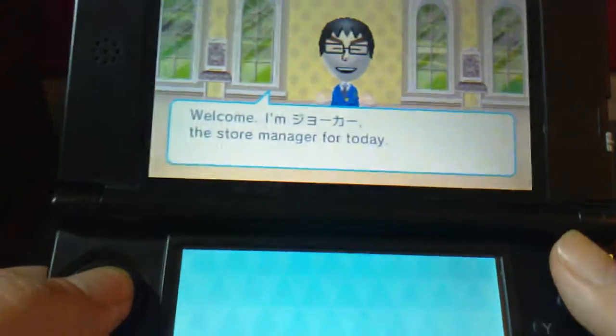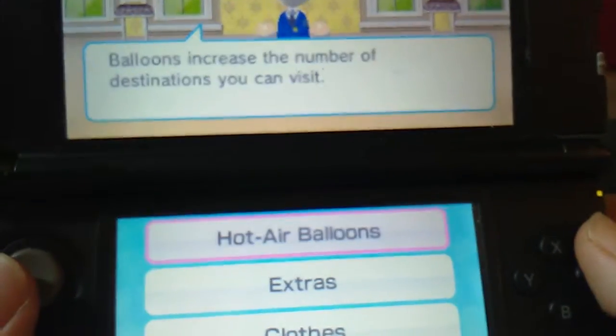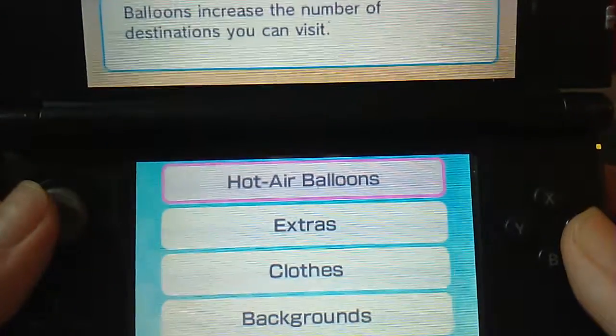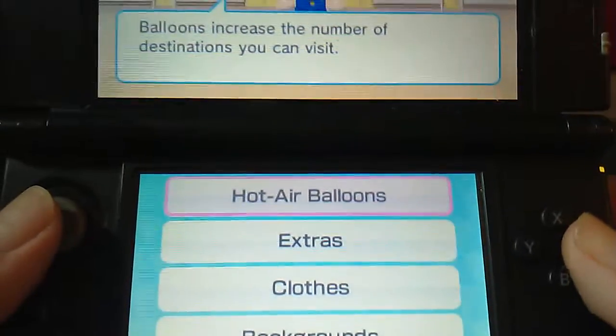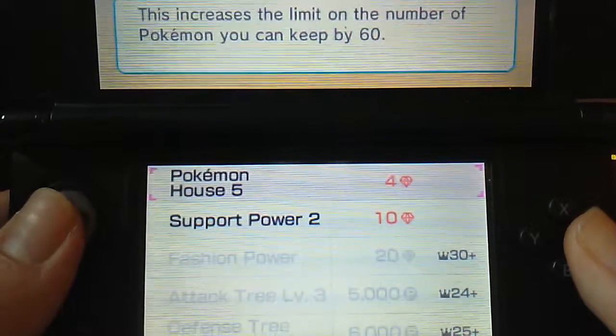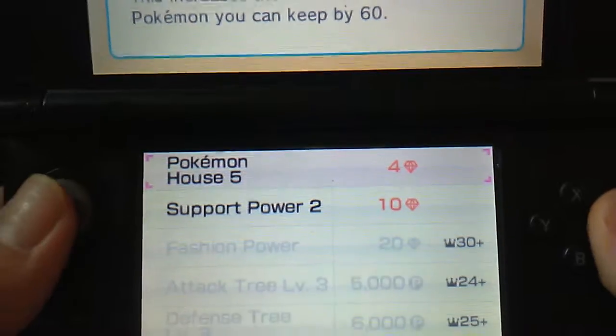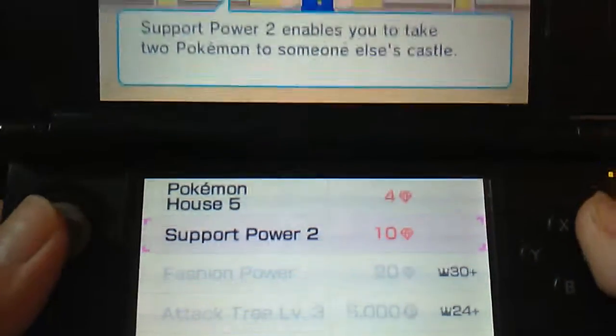I wanted to show you guys some of the free-to-play features that are pretty common with free-to-play games. You can go to Extras and you have to buy Pokemon Houses. Right now I have to pay 4 gems. There's also Support Power, which is new.